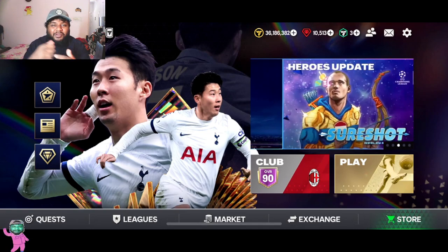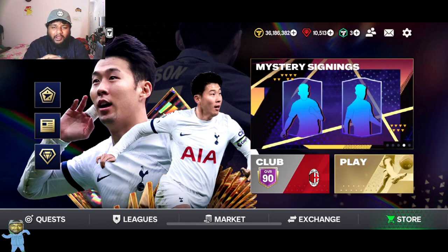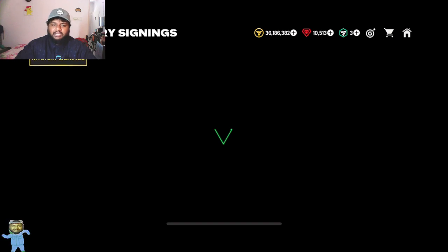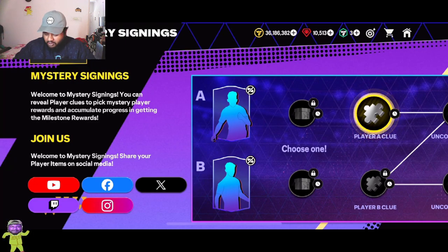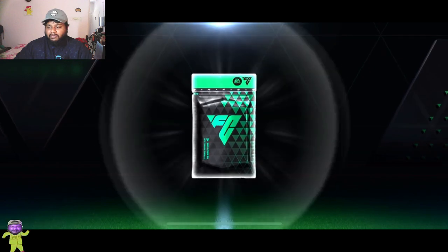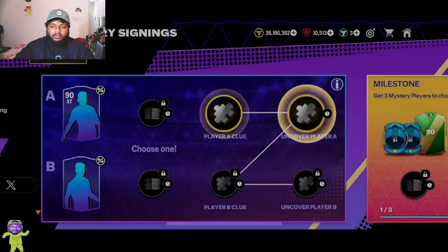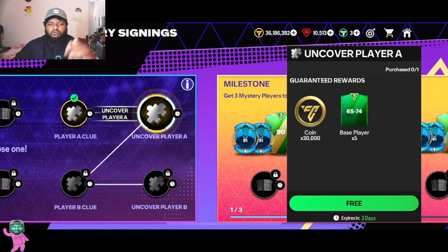Hey guys, welcome back to the channel. Today is episode 29 of our RTG series, Hitman Highland. We are going to be doing another weekly signings video. Tomorrow's video is going to be a pack opening for Syria Touch. Weekly signings has become like a mini-series in this RTG, and many people are watching, so this is for people who have just joined the game and are trying to figure out their way through FC Mobile.